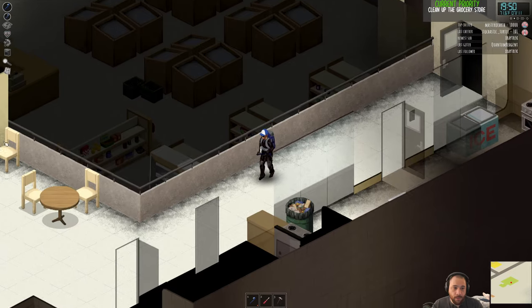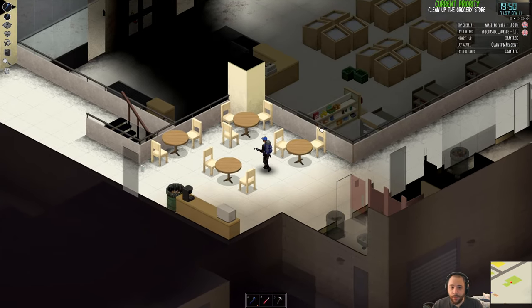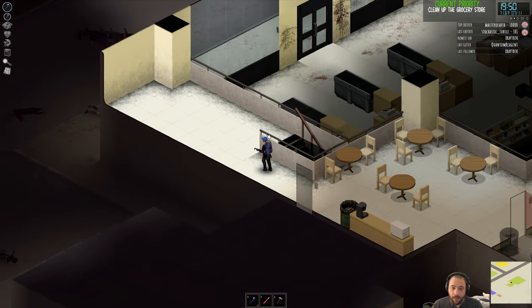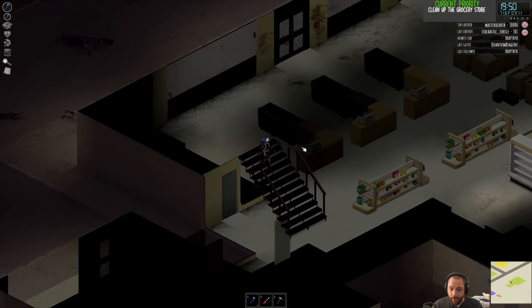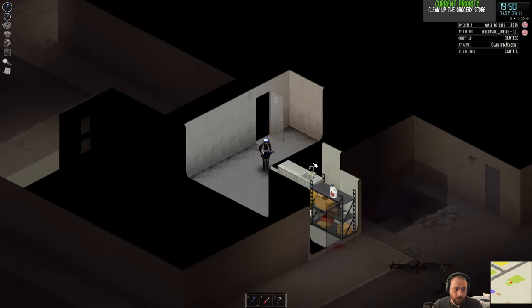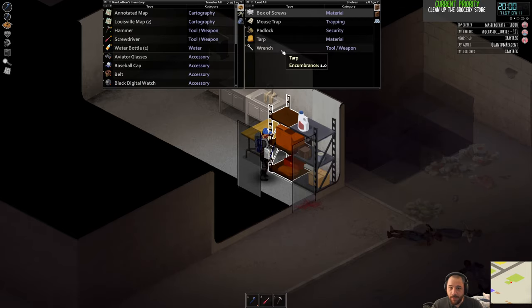Before it gets too dark, I want to go move that last shelving unit up, because once it gets dark I don't want to interact with the downstairs — that's not what a beginner would do. The last shelving unit is here.